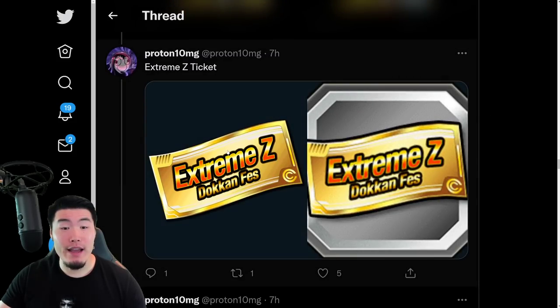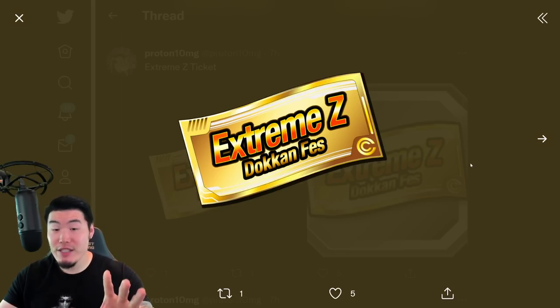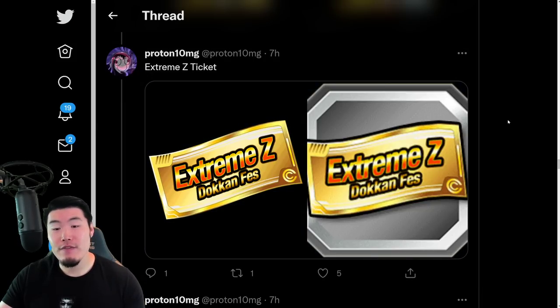We have the EZA Dokkan Festival ticket — this one will be for the Omega Shenron and the Super Saiyan 4 Gogeta. So if you guys don't have them, you do have a chance to pull them on the EZA battle banner that they always give us. But I don't know if I would necessarily recommend it. These are not going to be free-to-play — they are available for purchase with real money. I don't feel like it's great value, but it's obviously up to you.